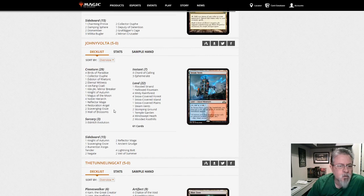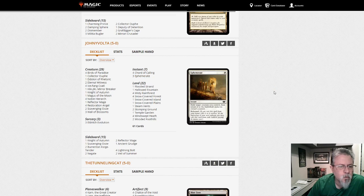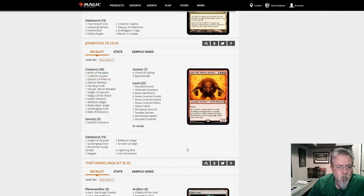Another Kiki deck — another Kiki Cord, this one with Ephemerate, which is interesting. Ephemerate targets include Wall of Blossoms, Knight of Autumn, Coatl — a fair number of hits. And of course you're protecting from removal when you do it too. I always forget the rebound on Ephemerate — that card is nuts for one White mana.